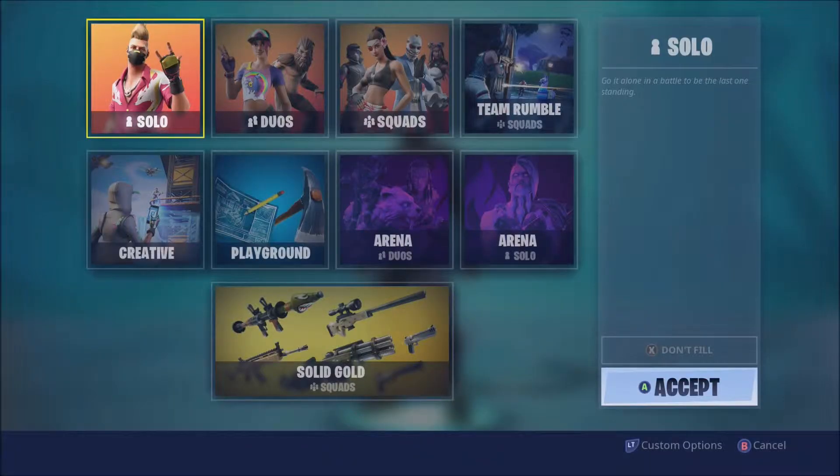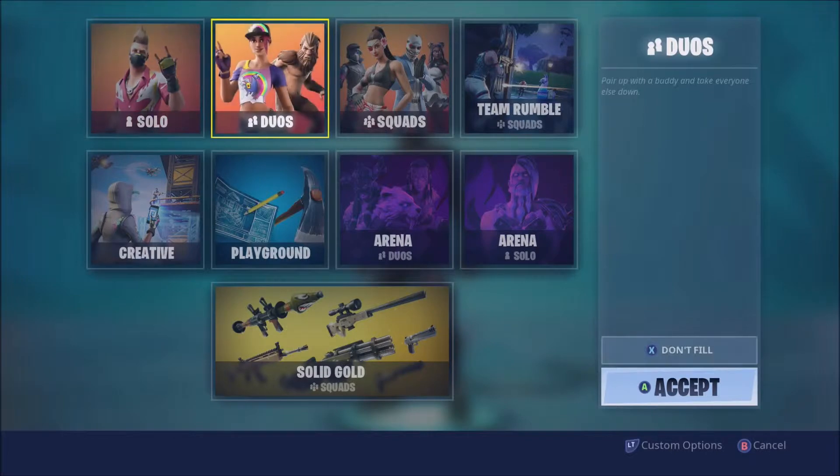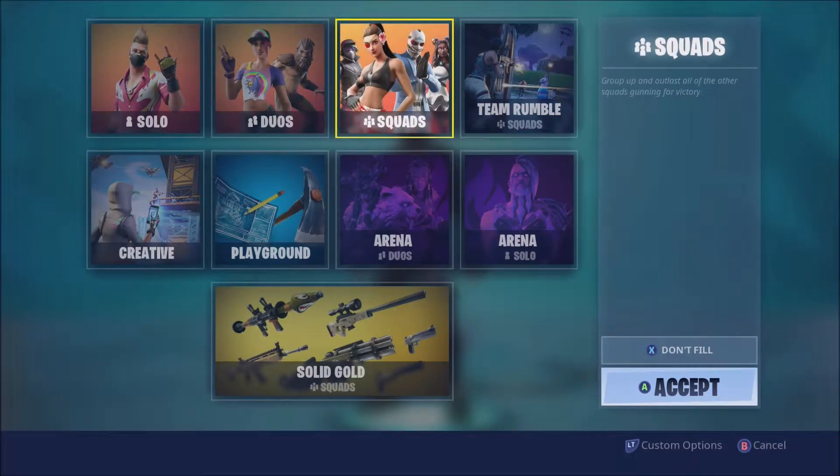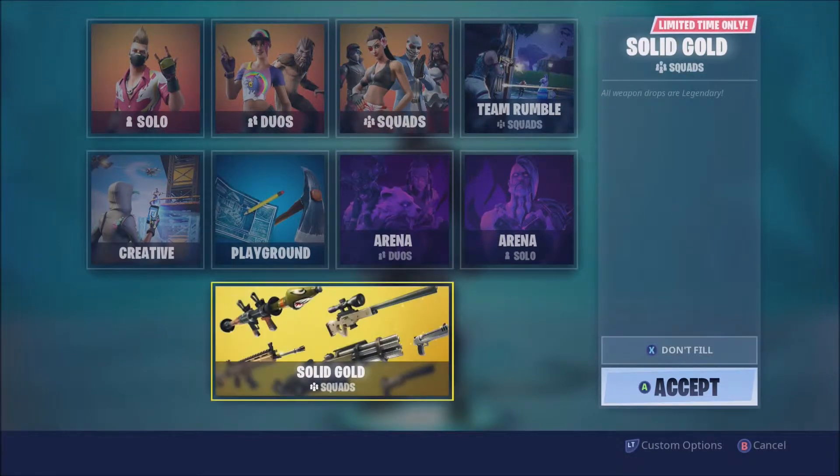So something really weird happened. Earlier, before I even recorded this video, Drift wasn't on here, the Chewbacca and Wright Bomber weren't on here, and the squad wasn't there. Like, none of the background was beach gold, and solid gold wasn't here. It was the blues, where all variants are blue and the storm comes quicker. I mean, I'm fine with solid gold either way, but it changed as fast as Thanos snapped.